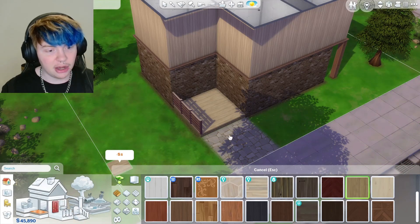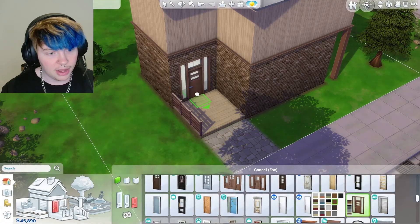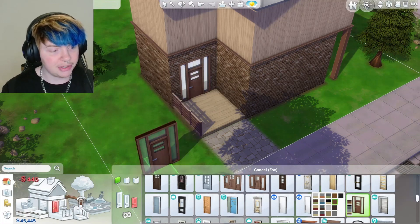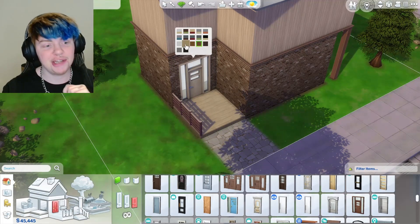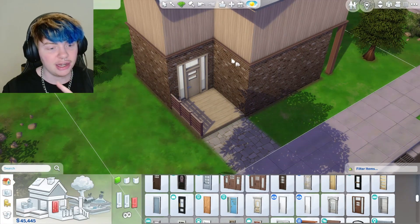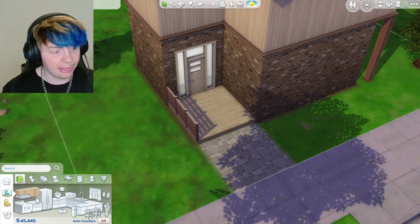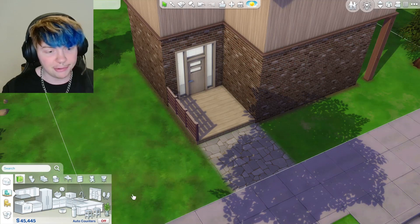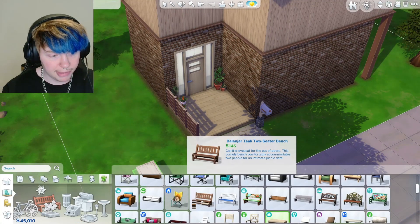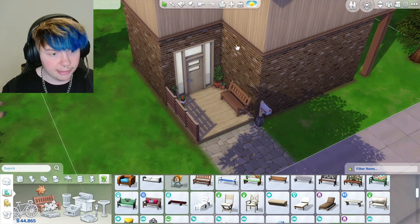Then we need a front door. I'll go with something with wooden tones — a bigger door would be better. I quite like this one because it's got windows in it, which gives it a modern touch. I'm going to go with a lighter wood color because I think it suits the other lighter colors. Then I need a mailbox and some plants out the front. I might add a little bench too, but the problem is they all look way too big — I'll go with this simpler one.